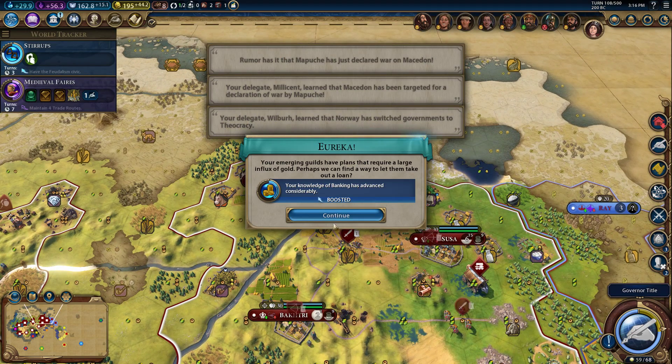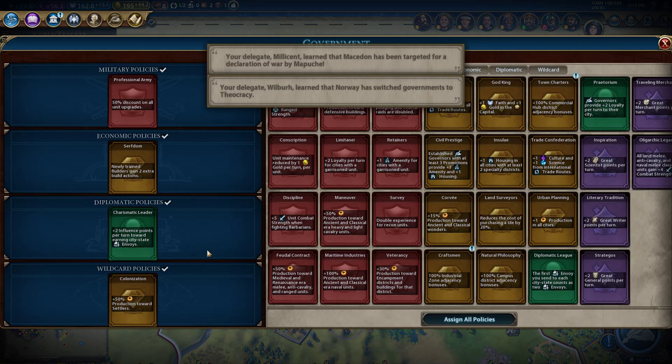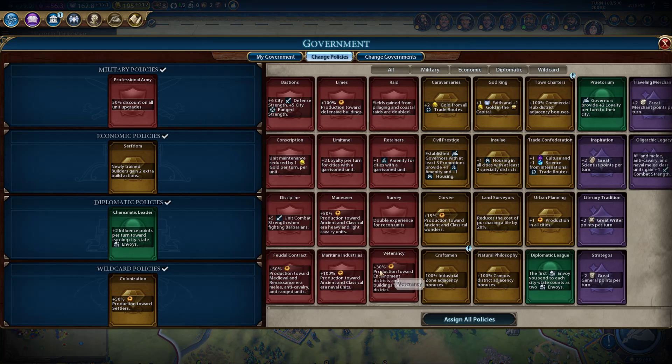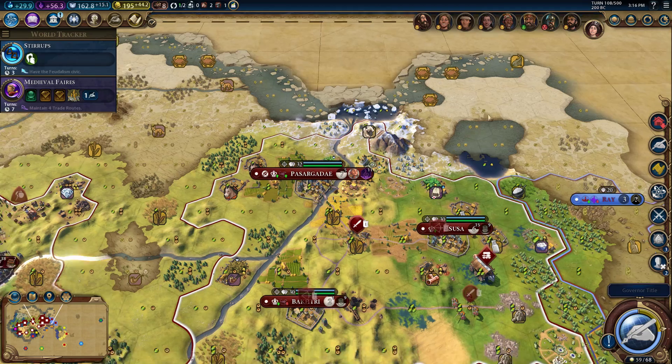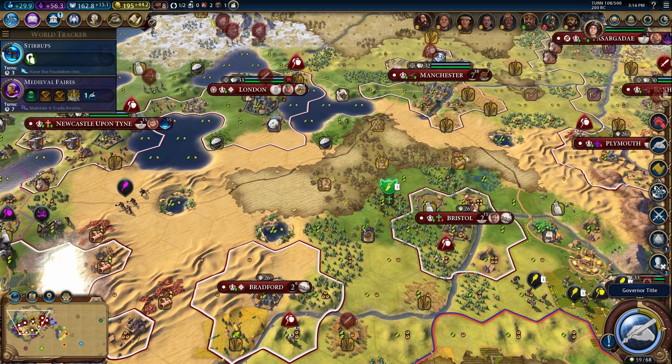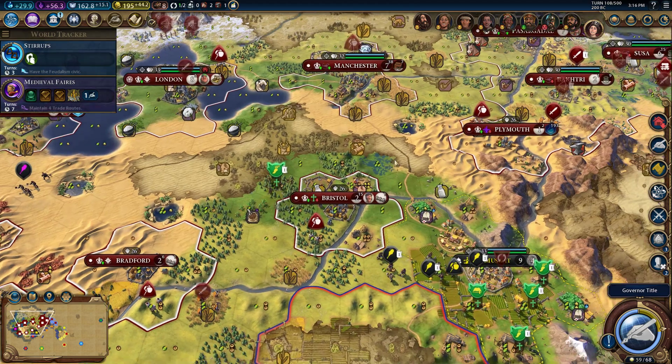Do we have enough to purchase another? Every man should make his son... I didn't catch what he was about to say, shouldn't have skipped that. The craftsman policy might be pretty good for us right now. Are we building any more builders? I think we might be done with workers for a little while — we probably still need to get some more settlers.